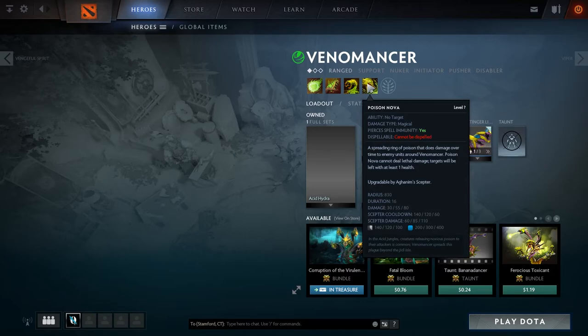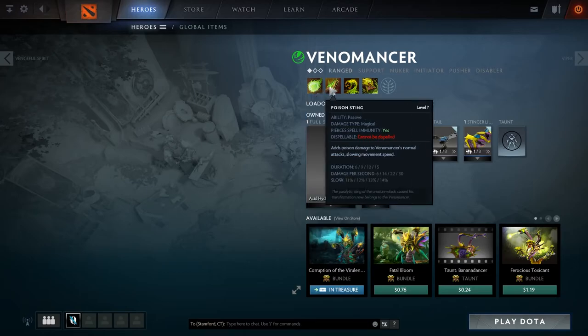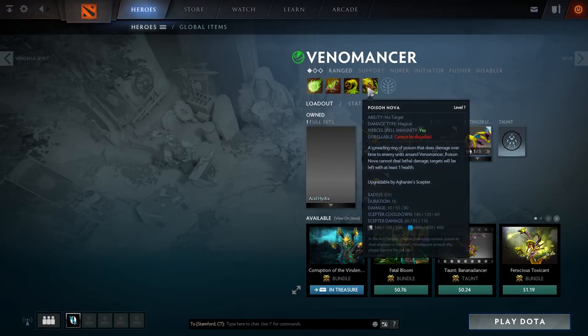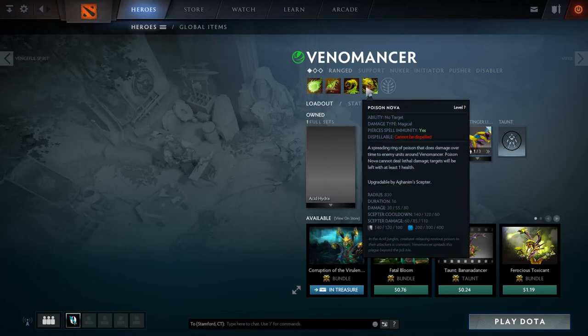His ult is Poison Nova. It's a spreading ring of poison that does damage over time to enemy units around Venomancer. Poison Nova cannot deal lethal damage — targets will be left with at least one health. It lasts 16 seconds, deals 30 damage per tick, and there's a scepter upgrade too. Usually in a teamfight you want to put this down first to get that damage on quickly. It goes through spell immunity and cannot be dispelled. The spell won't kill anybody by itself, but if you add a Poison Sting or Venomous Gale right as they hit one health, it will kill them. So get this on as many enemy heroes as you can, then put plague wards down or gale them to emphasize they aren't getting away.